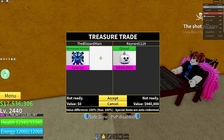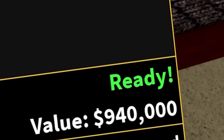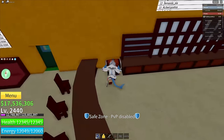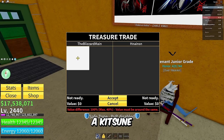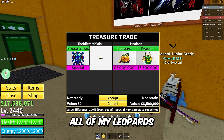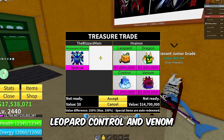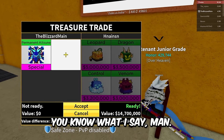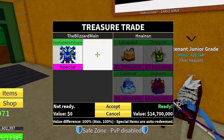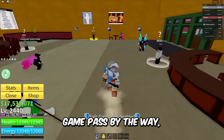Reynard didn't even put in any of his bad fruits — he literally just immediately hit cancel. I kind of really want a Katsune in the trade for permanent Katsune — I want at least one normal Katsune fruit. I plan on trading all my Leopards to Katsune. Oh hey, H-N-A-I-N right here putting in Dragon, Leopard, Control, and Venom — best trader of the video so far. Still not good enough for permanent Katsune, but you could definitely get a permanent fruit for this.